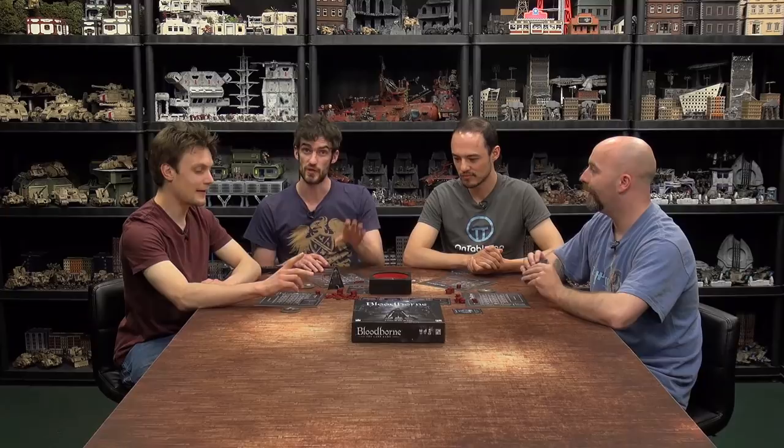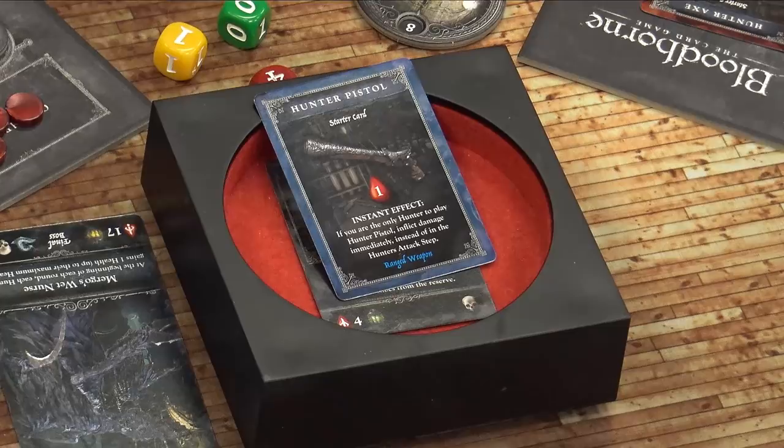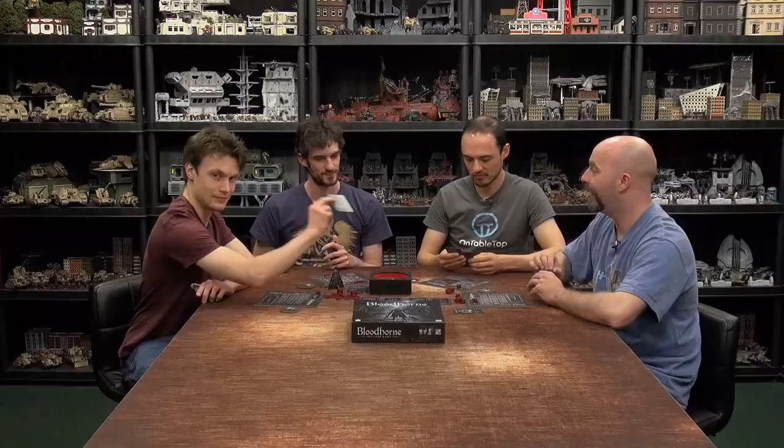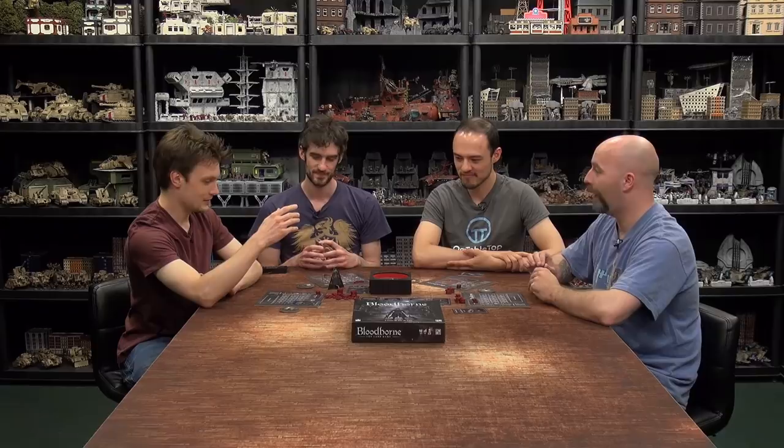I played the Hunter Pistol — it's got an instant effect which triggers before we attack. If Sam is the only one to play this, he gets to nab one early. I know I'm getting nothing this round. I'm actually going to put out a Saw Cleaver, which will only do one damage, but it means Sam can nip in first and nab a blood echo. So Sam gets a shot off first and gets one blood echo.